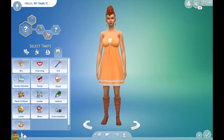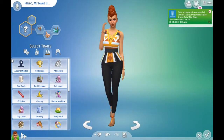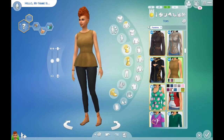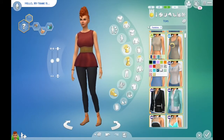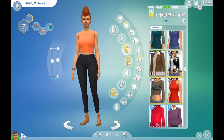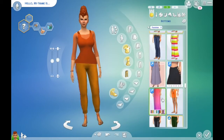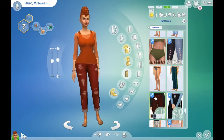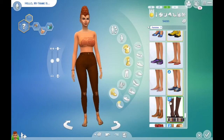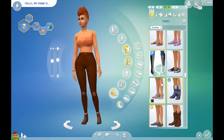If you want to put her in your game, she is available on my gallery — search hashtag SimismYT to find her. I don't think I used much CC except maybe the leggings and her lipstick, so enable CC when you download her. I love her last outfit — it's so chill and nonchalant.